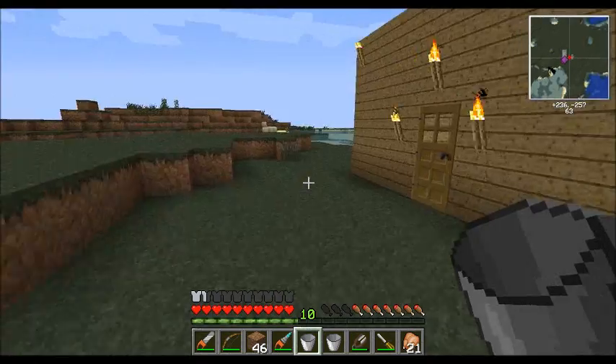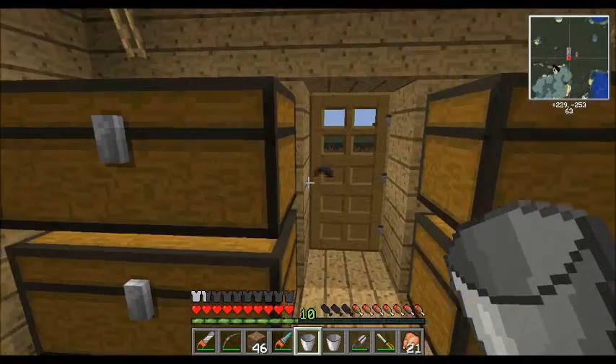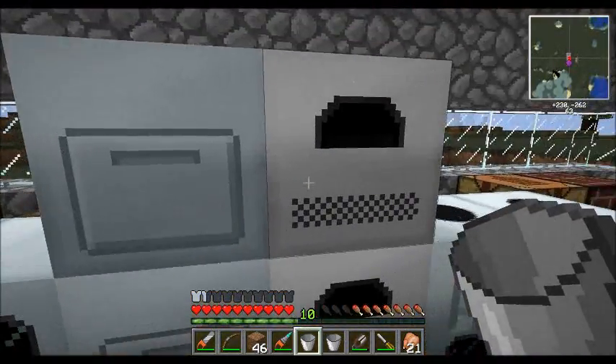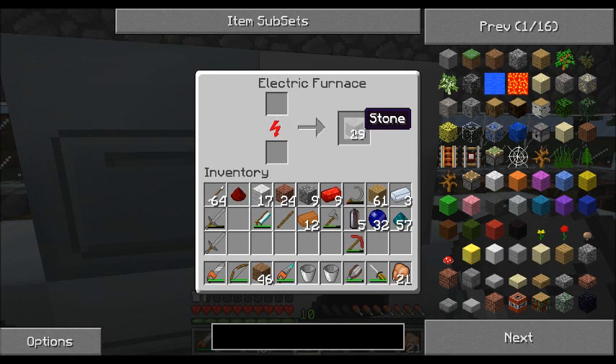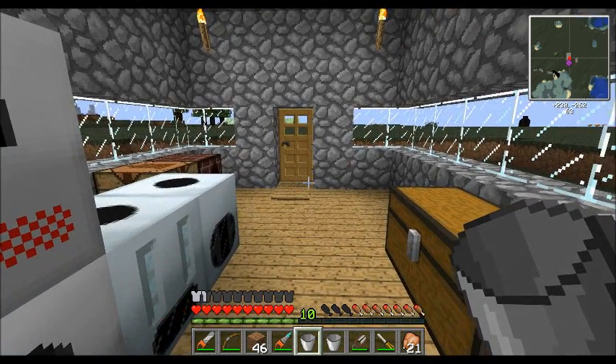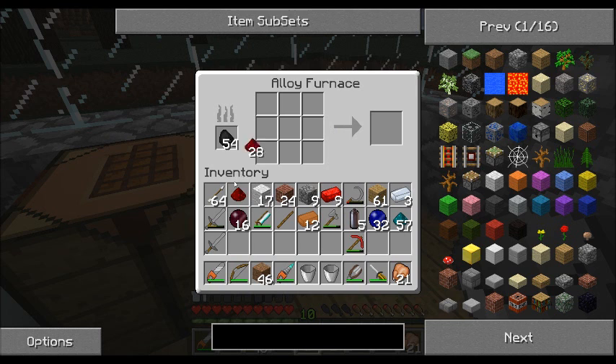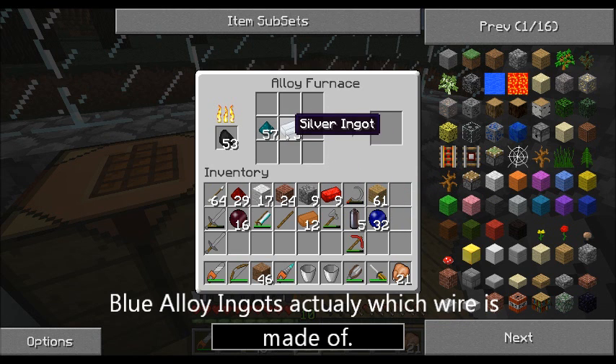So let's go back in and make a couple of timing circuits. To make the timing circuits we have to take our smooth stone and cook it again, which will give us stone wafers. We got our red doped wafers. The next thing we're going to do is make some bluetricity wire, which is silver ingots and Nicolite. So I'll let that cook up.